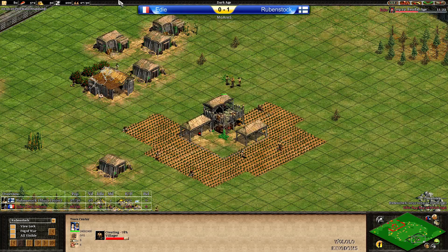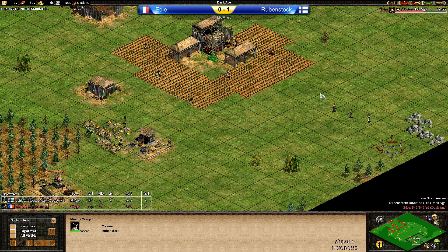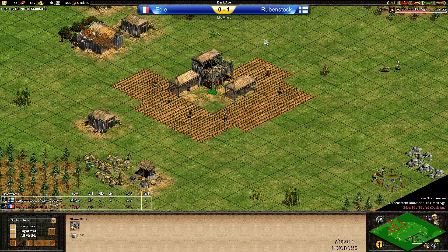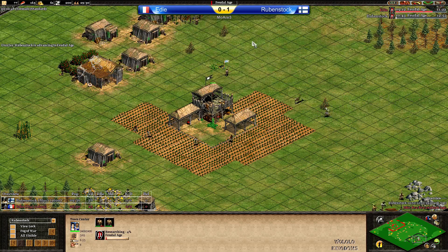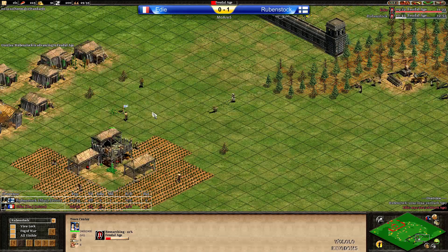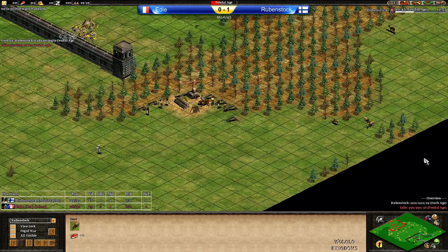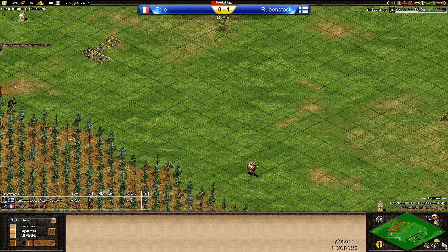Rubenstock is going to click up on 29, so he's going with a lot of villagers — three on gold, three on stone, and six farms to compensate for that lost boar. A deer was accidentally walked back by a villager, but he's attacking it once — that's what I expect from a strong, experienced player. This works on Arabia or Arena alike. Rubenstock is also on the way to Feudal Age. Eddie is there and is going with a Market and Blacksmith as expected.